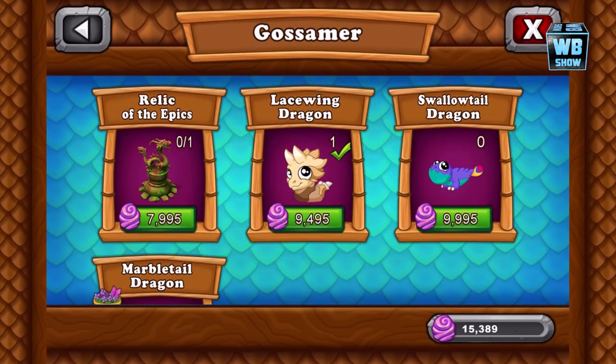What we have today is we're gonna be looking at the Swallowtail dragon. This event was basically made for Easter, so hopefully you guys have picked up the calendar gifts. You'll be getting the free dragon at the end of the event, or I guess at the end of the calendar days. So, the Swallowtail dragon — we looked at the Lacewing dragon, and here it is.